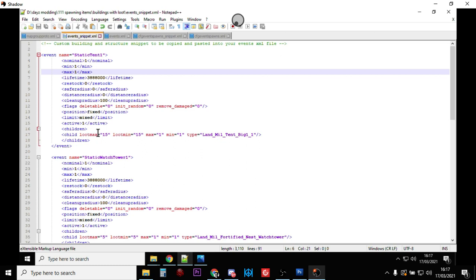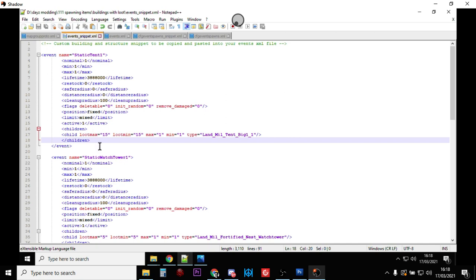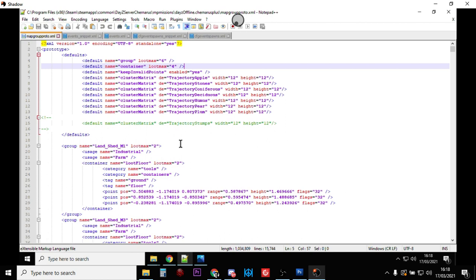Let's look at the event code. Static tent one: the nominal is one because we only want one. The lifetime is really long because we want it to hang around. Position fix, limit mixed, active one means it will be there - if we set that to zero it would disappear. The key difference from my previous video is if you want a building or structure to spawn in with loot, it's the child loot max and child loot min that we're interested in.